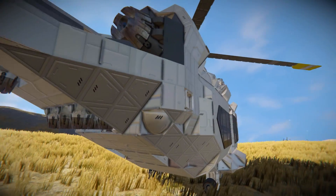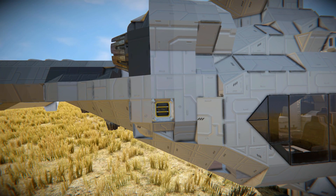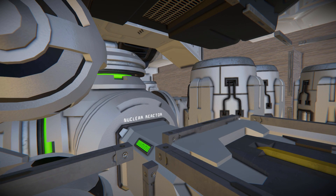Moving across to the side we have a small access panel which is a small cargo container that connects onto a conveyor, which then comes across to our reactor — that's how we're going to funnel in uranium if we're in survival mode.